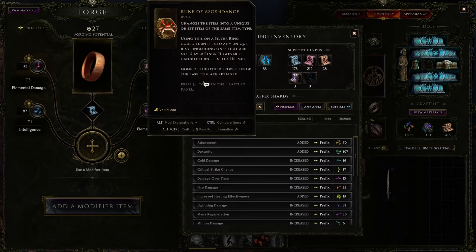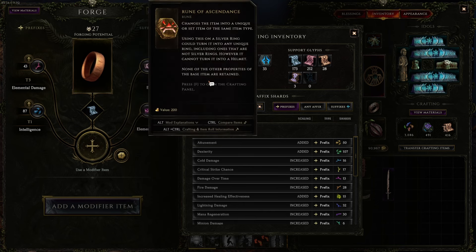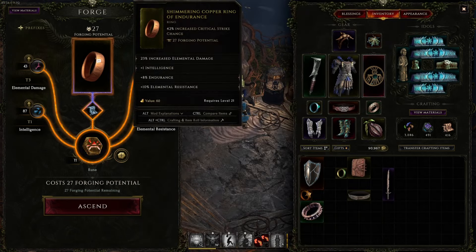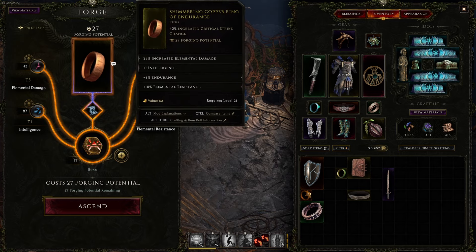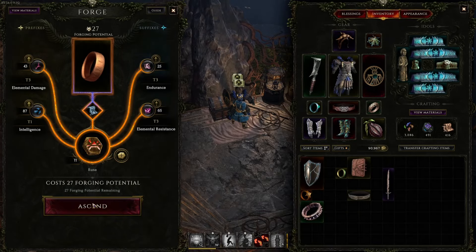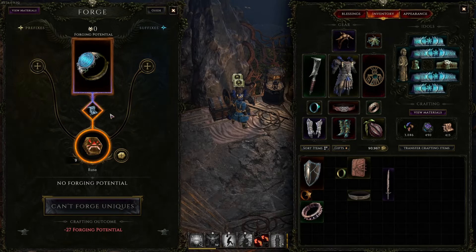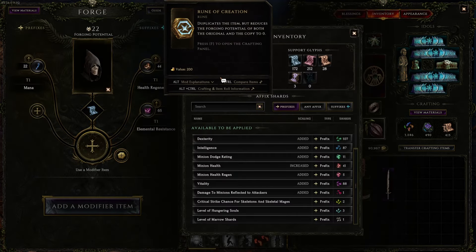The Rune of Dependence changes the item into a random unique item of the same type. So if I use this, I'll get a unique ring. Using it sets all forging potential to zero, so you can't do any further crafting. If you're trying to target a specific unique, you can use this rune repeatedly. I clicked it and got a unique ring — but with no forging potential remaining.